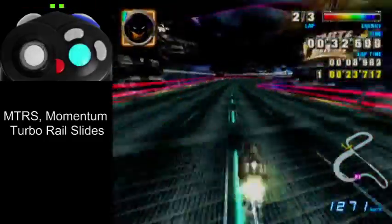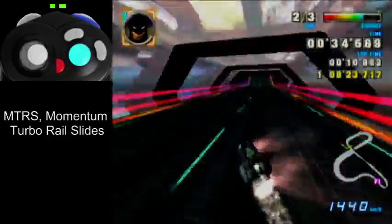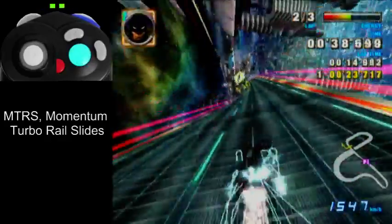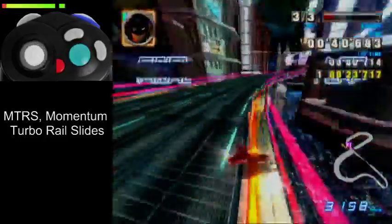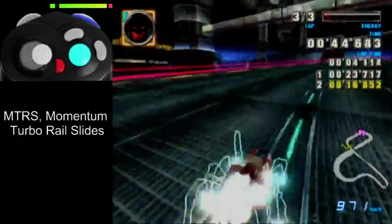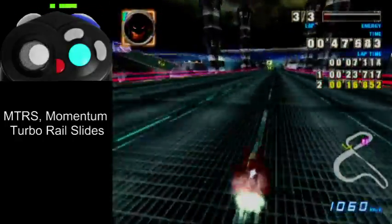It's hard to exit rail slides with a decent amount of speed. With that turn there, you can kind of just rail slide during the middle of the MTS. While I was on the rail, I was going over 3,000 kilometers an hour, but then I lost all my speed after the slide ended.